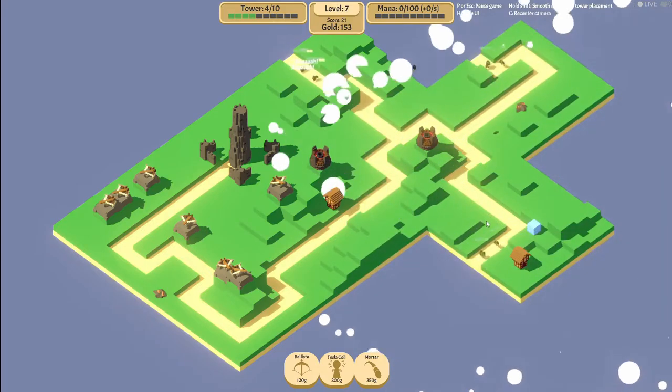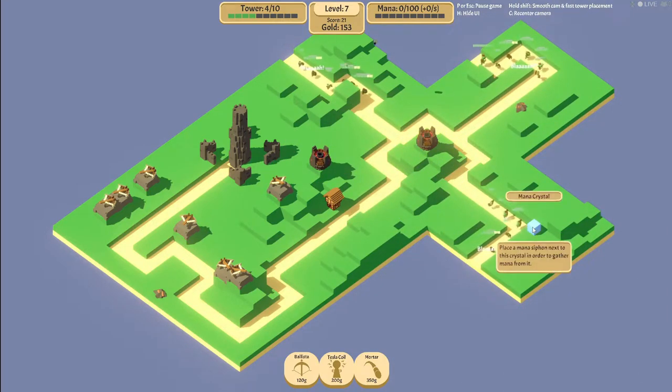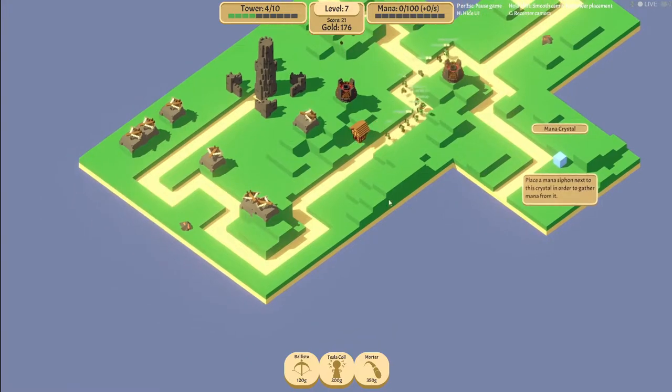What is this? Mana Crystal! Put some mana siphon next to it to gain mana. We figured out how to get mana, boys. Now it's only a matter of time. Only a mana of time.